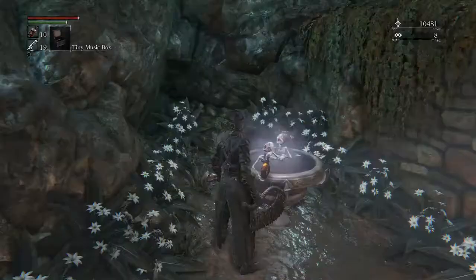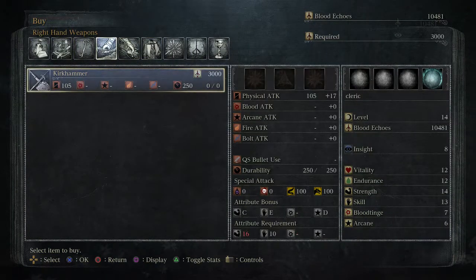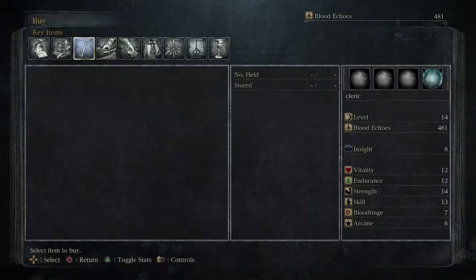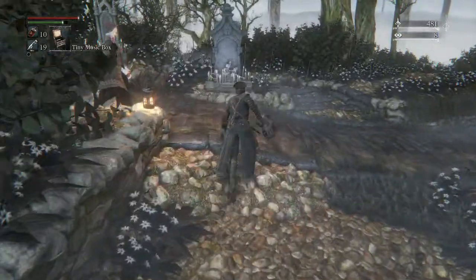So you go here and go to Key Items and get that Hunter Chief Emblem for 10,000 Blood Echoes. And then we're going to head to the Cathedral Ward.